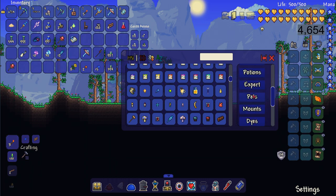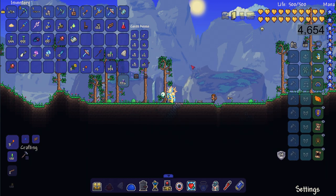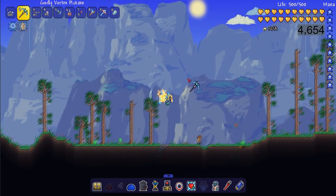Another cool thing about the creative item browser is you can filter it by category: weapons, tools, armor, accessories, ammo, potions, expert mode, pets, mounts, dyes, boss summons, consumables, fishing, and your mods. That's really cool — that is the creative aspect of Heroes Mod.